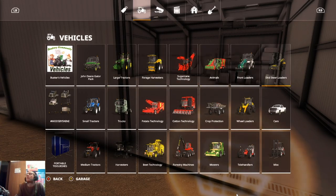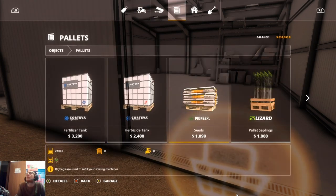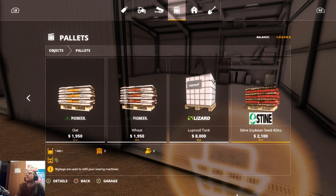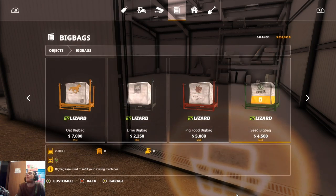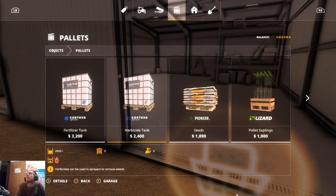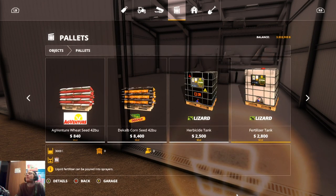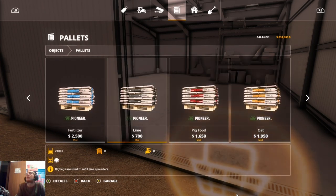I'm going to run this series a little bit differently. We're going to buy pallets of seed, fertilizer, herbicide, and lime rather than the traditional approach. I can get lime pallets as well — yes, okay, so we've got lime pallets there.